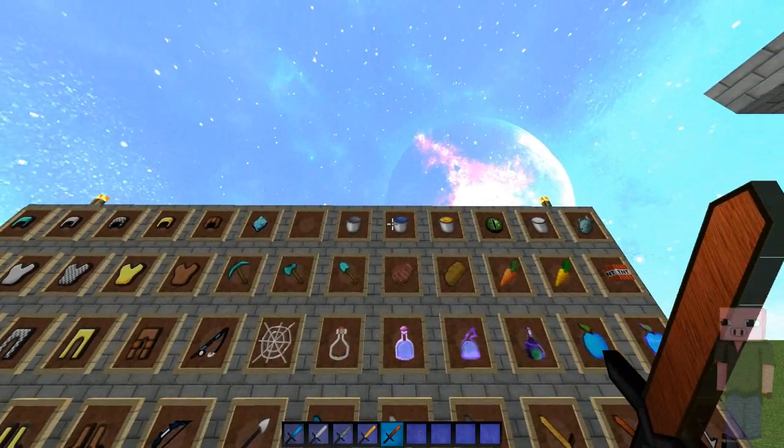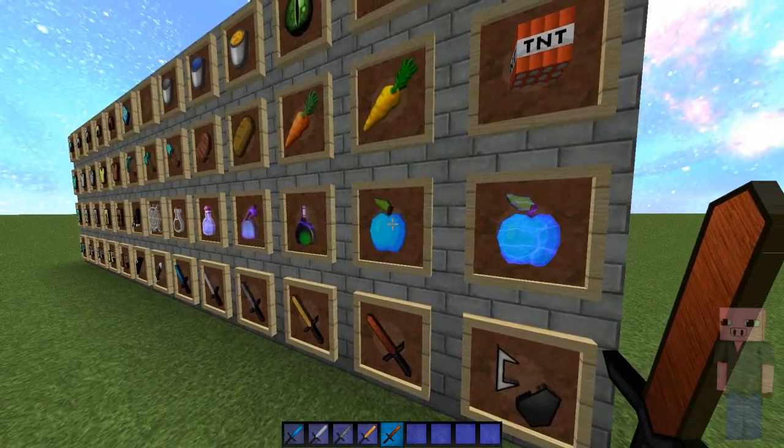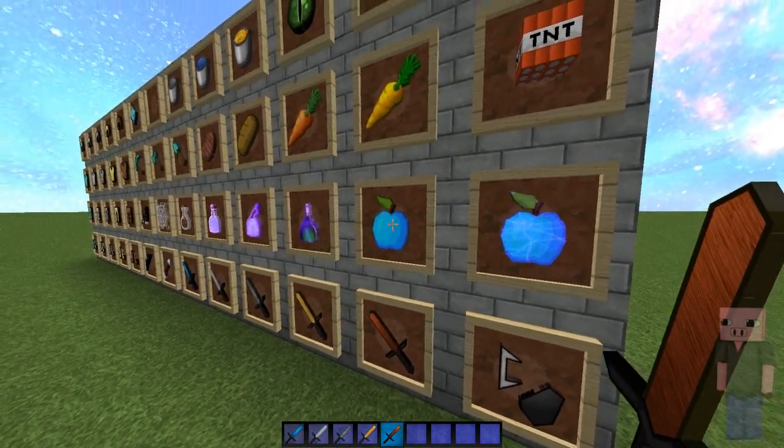You can also see a bunch of different buckets here and a bunch of different food items. You can see the golden apples which are actually blue in this texture pack, so I guess you can call them blue apples.